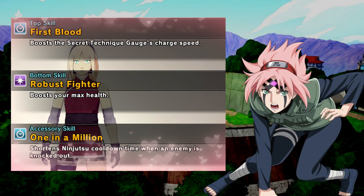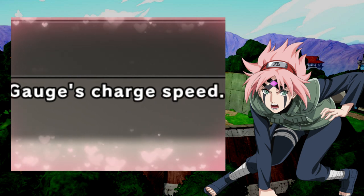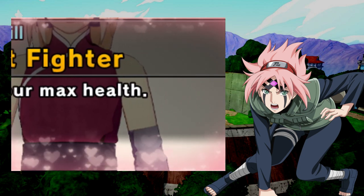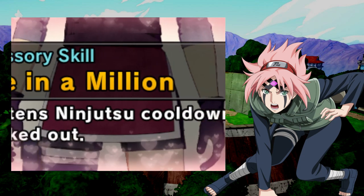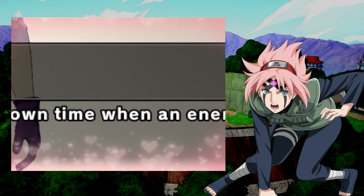For all the clothes, they had the same skills on them: Boost Secret Technique, so I can get that ult faster and heal my teammates or kill the enemy. Boost Max Health so I can stay in the fight, heal teammates, or stay in the fight during the Shooting Exam. We're going to use that accessory to boost ninjutsu cooldown when we knock an enemy out — play around with these to see which works best for your style.